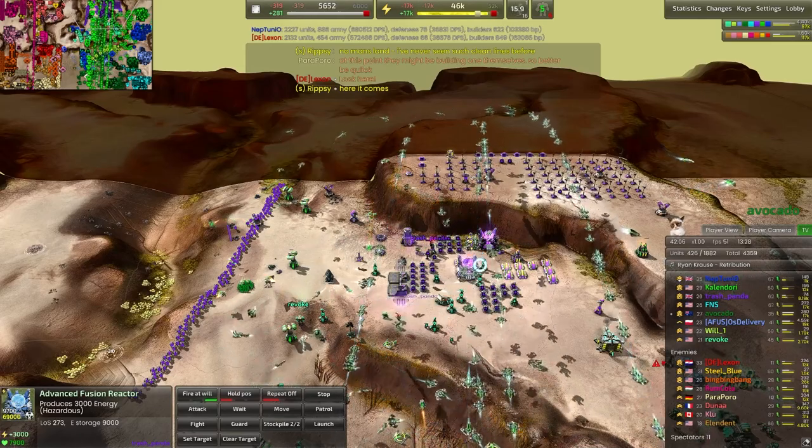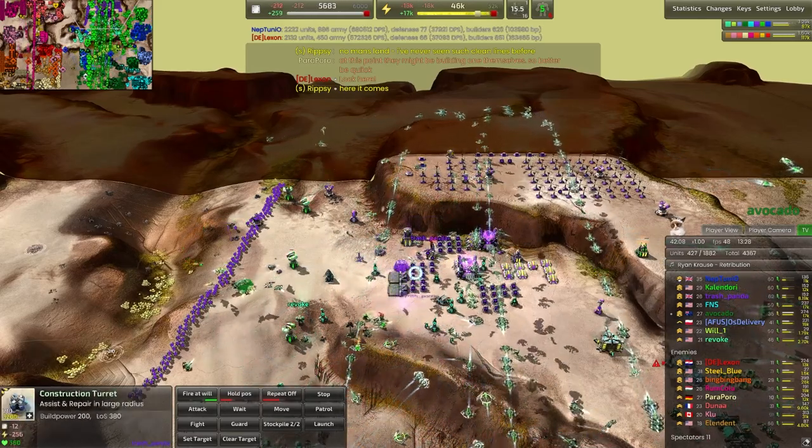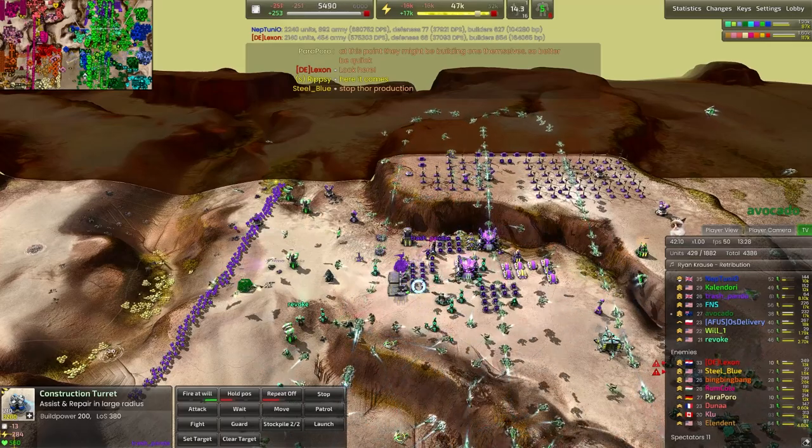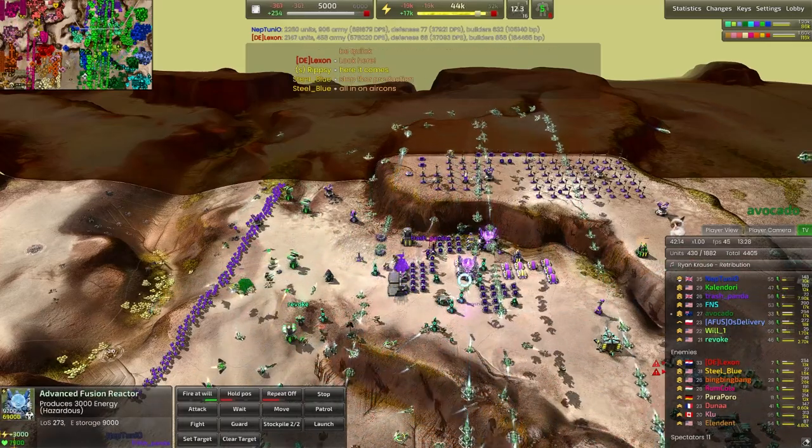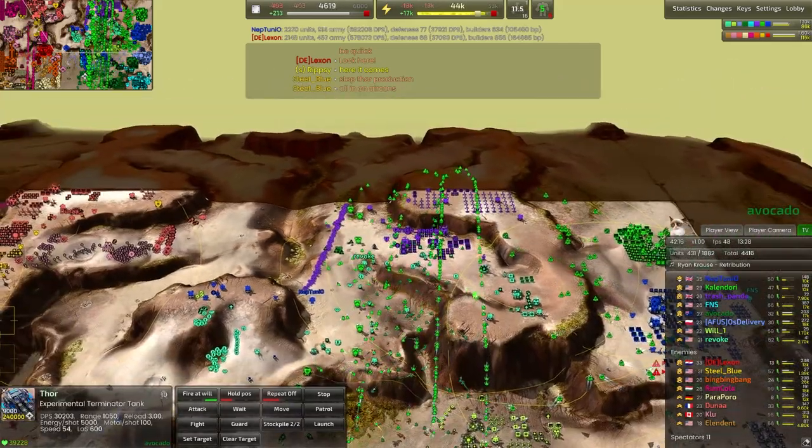It would not take very much for bombers to push in here. I know there's plenty of fighters, but certainly those bombers can drop their bombs from far away, so they wouldn't have to get very far before taking out this advanced fusion reactor — could be quite bad.